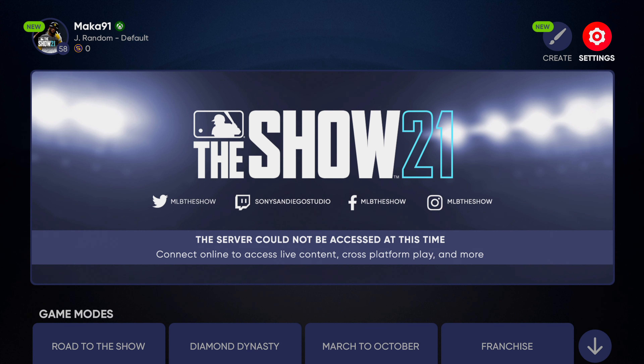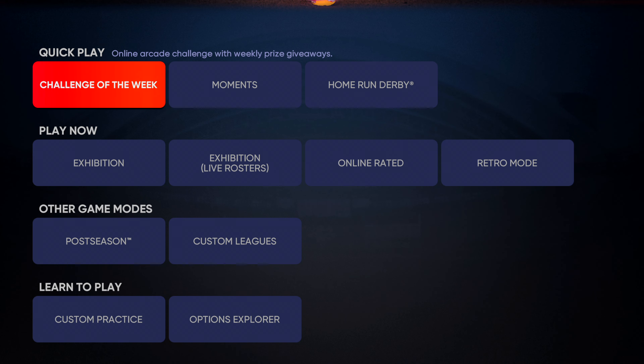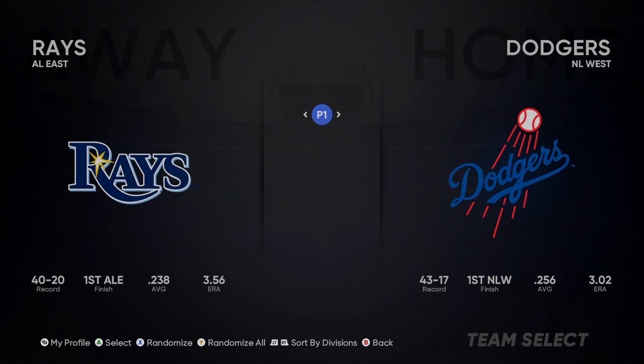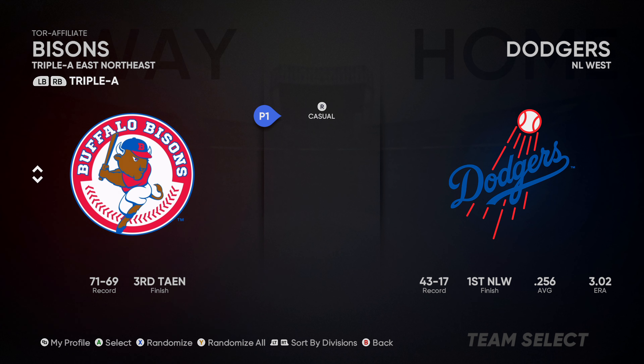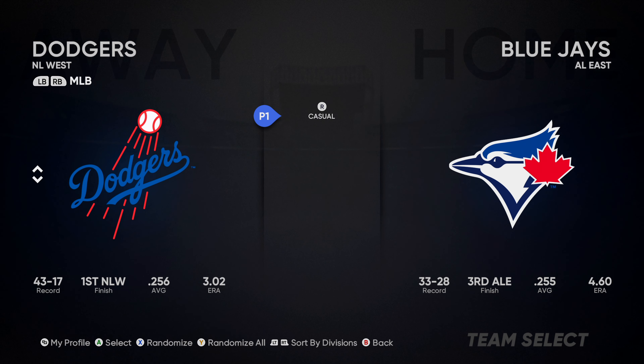Then you have to actually confirm and save it. After you make a save of that slider — and make sure you go back to default after you're done — go to Play Now and then go to Retro Mode. Retro Mode is basically a one-button-press swing and a one-button-press pitch, which will make this a lot easier.